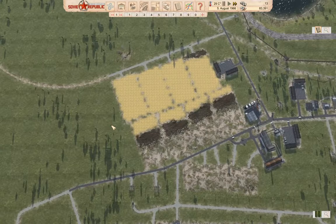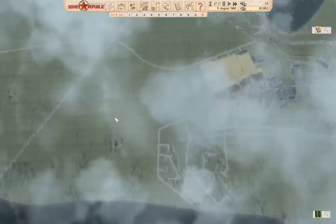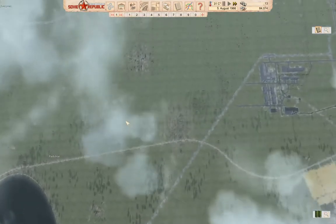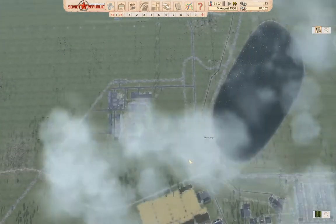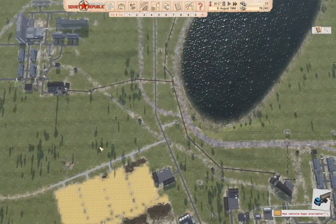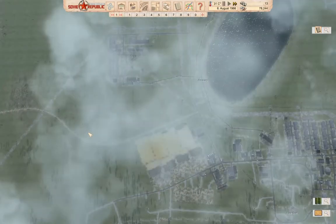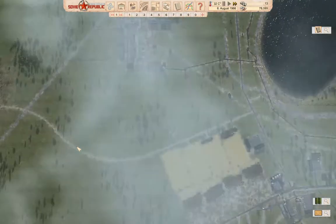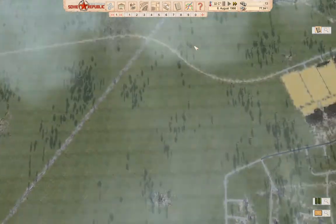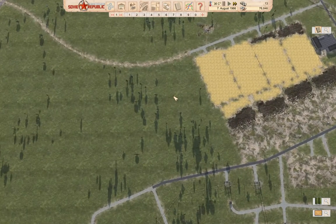We've got this little agriculture area here, which is fine. I think I want to fill out this whole area around here with farms, but I think that's going to be a little too much of a pain. We have a road that I put in here that goes this way — maybe I'll work around that road. Yeah, that'll be the thing to do.